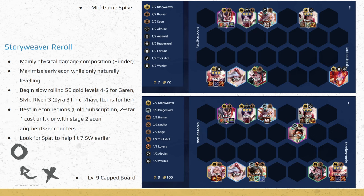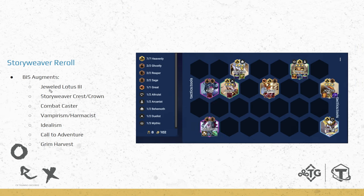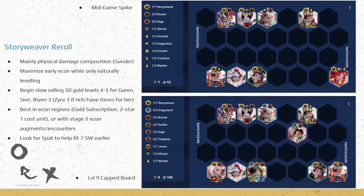After hitting Riven, Sivir, and Garen 3-star, start pumping levels. Add Diana for Sage paired with Zyra for Omnivamp frontline and extra backline damage. At level 9, add Irelia. If we have a Spat, we can drop Zoe since she doesn't fit well without Arcanist synergy, and instead play Zyra with Trick Shot alongside Sivir. Zyra is a Dragon Lord so we can fit Dragon Lord with Leeson, Duelist, and Irelia, since Diana is already a Dragon Lord. Best augments: Jewel Lotus 3, Story Weaver Crest/Crown, Combat Caster, Idealism, Call to Adventure, and Grim Harvest.